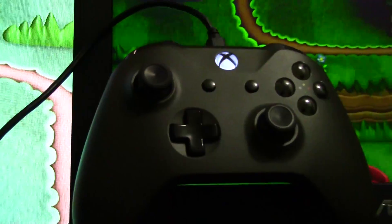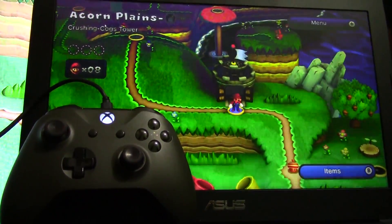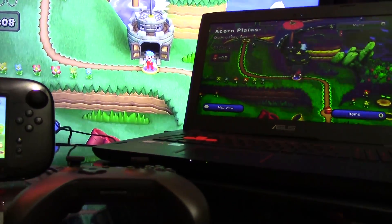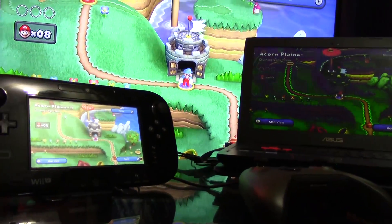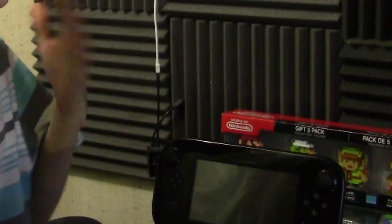Welcome to a brand new video where today we have the Cemu Wii U emulator 1.6.4b running New Super Mario Brothers for the Wii U compared to New Super Mario Brothers for the Wii U on an actual Wii U console. We're going to see how much this emulator has progressed and what it's missing — side by side gameplay. I'd also like to note that this is just for educational purposes. This is my own copy of New Super Mario Brothers for the Wii U, dumped from my own Wii U.